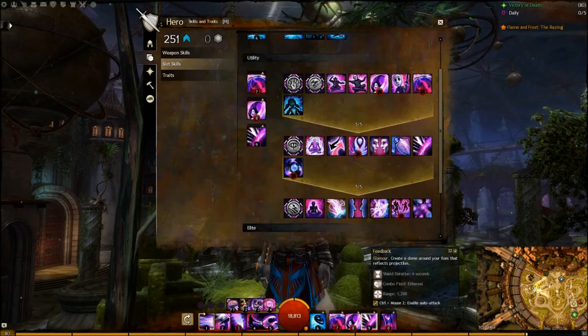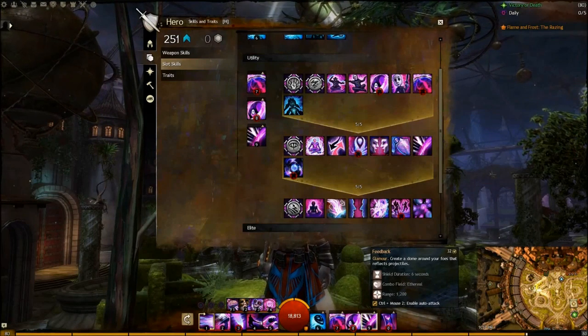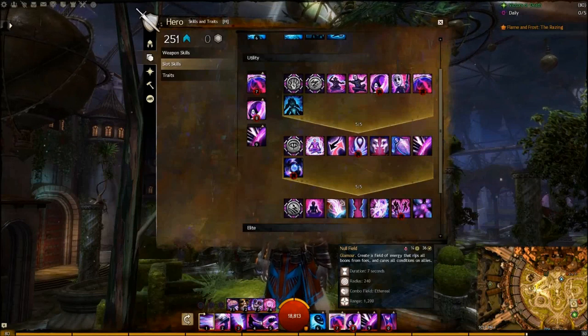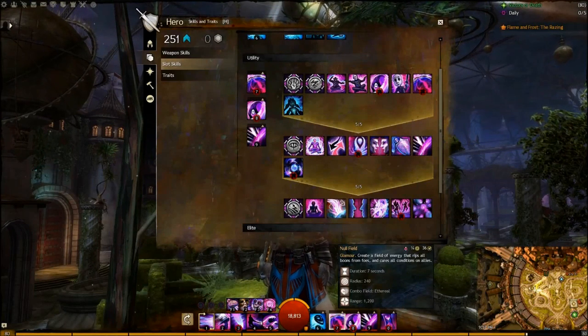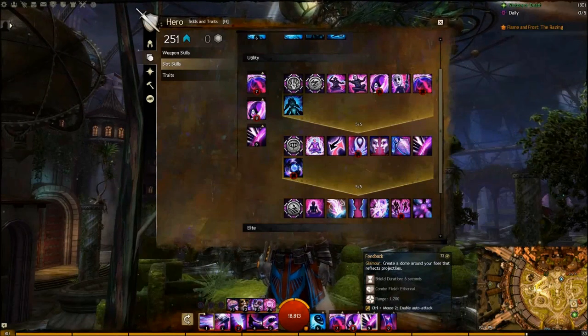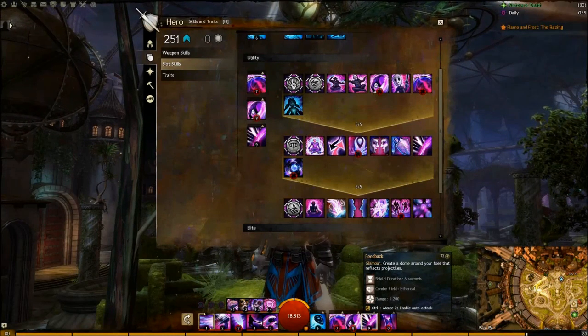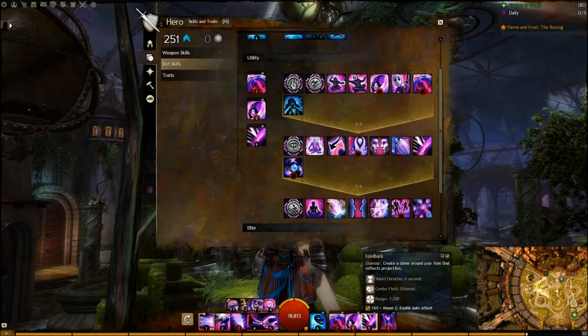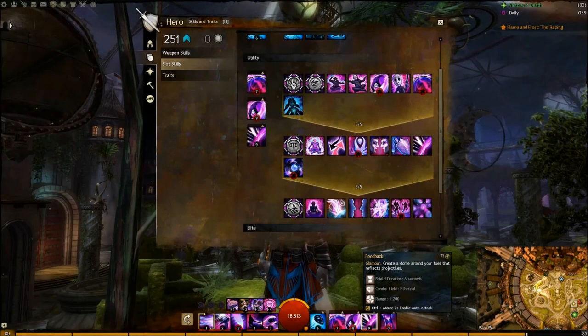Null Field for condition removal and Feedback for its reflect is a no-brainer, especially with this build that reduces the recharge rate of your glamour skills. Null Field is more reliable than Arcane Thievery as a condition removal and can help your entire party as well as strip boons off of foes. Feedback is irreplaceable in a lot of situations, providing a large projectile reflect field as well as a way to grant chaos shields to your party with combo finishers.